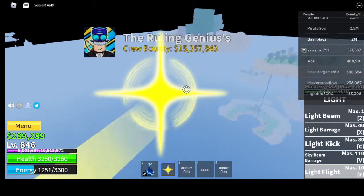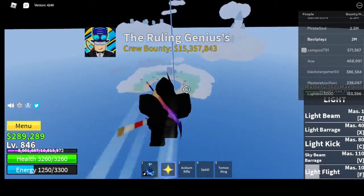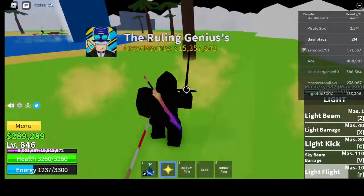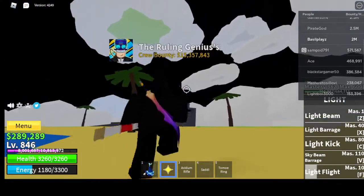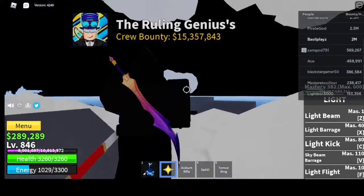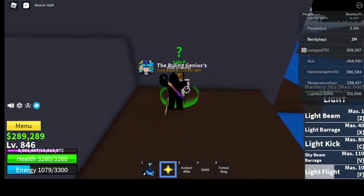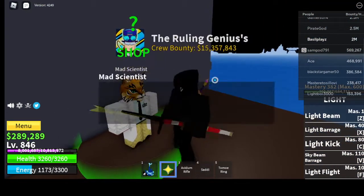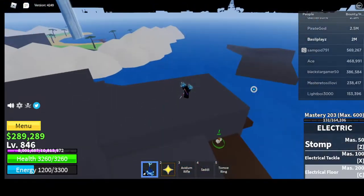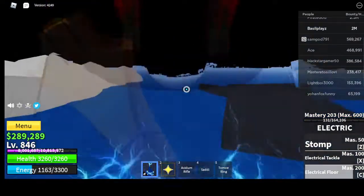Also remember to get Buso Haki — aka your J key. So where the mad scientist is going to be: he's located behind this really big rock, and he's right here. He's a tiger. So he's over here, and that's where you can get that fighting style — Electric.